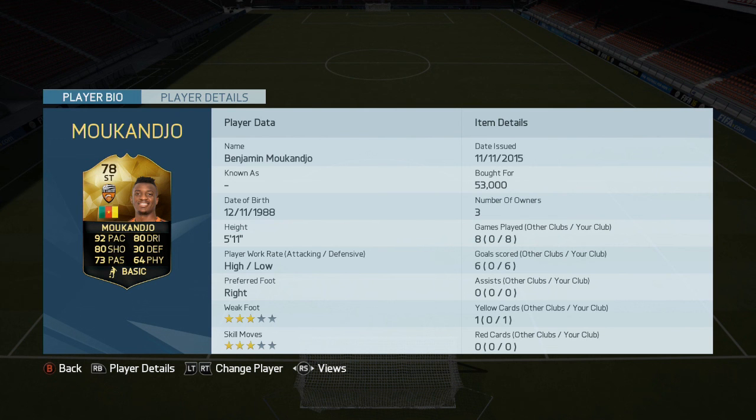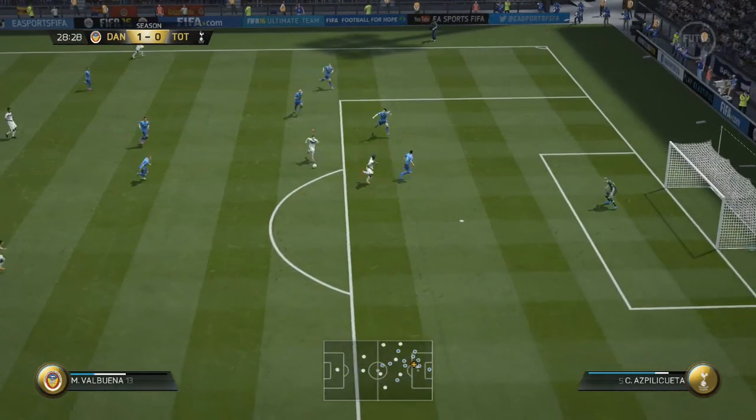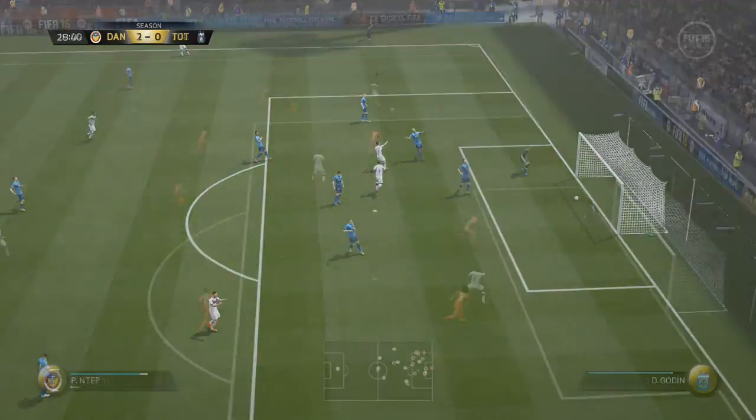And up top we've got Mukanjo, the in-form, with 92 pace and 80 shooting. An absolute sweaty team — you will not find better at the budget I spent.